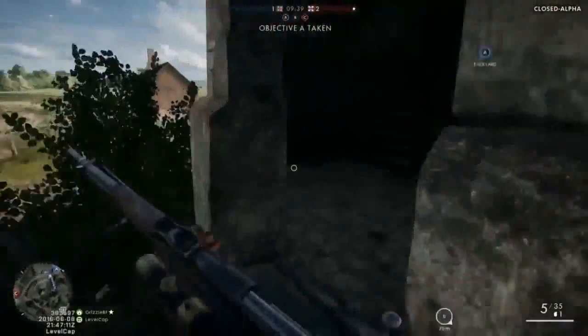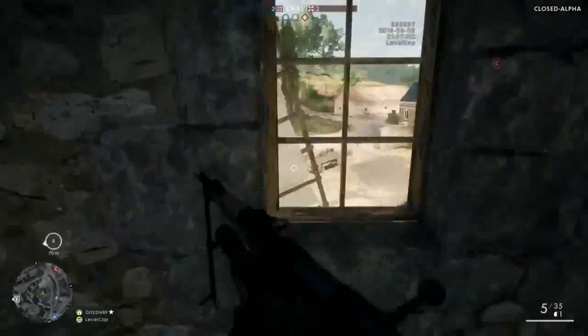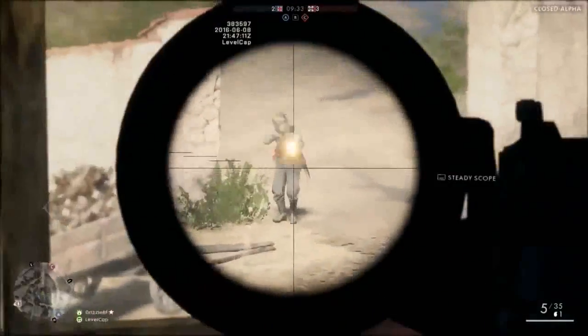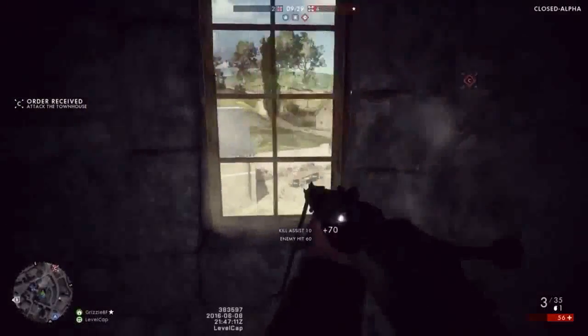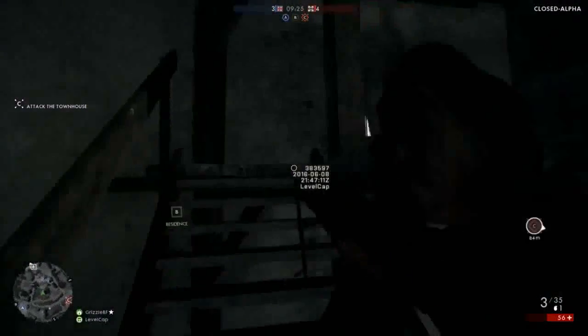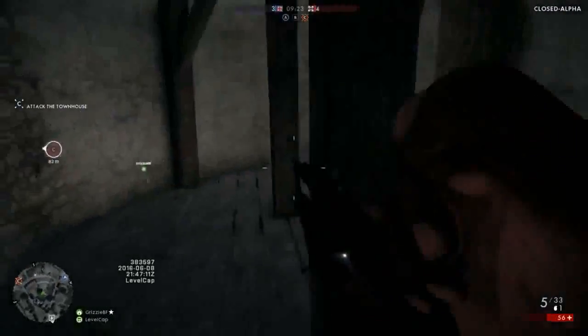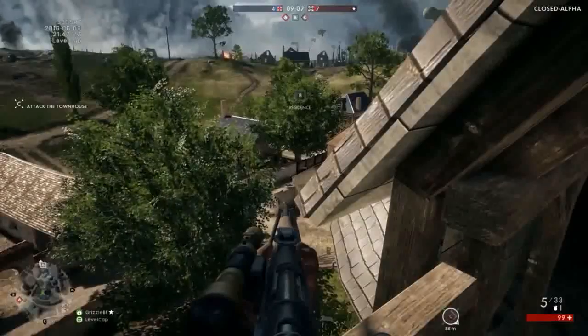So this is the scout class — basically your sniper class, your recon class, whatever you want to call it. He has a bullet called a K-Bullet. It's pretty OP. It can shoot down planes and destroy tanks, or blow doors off things. They do a really high amount of damage.